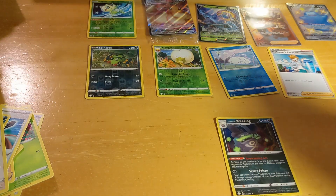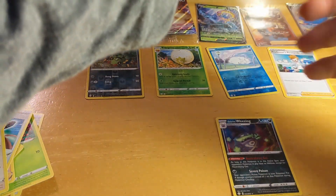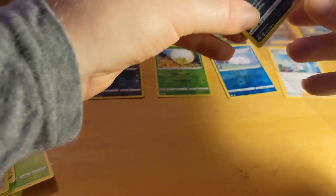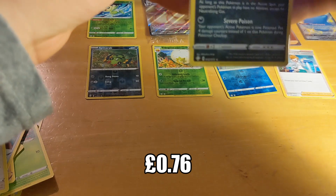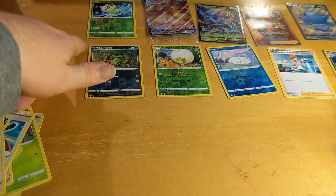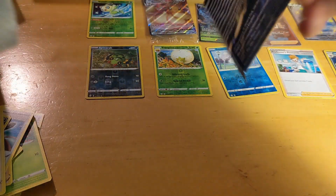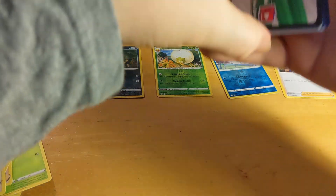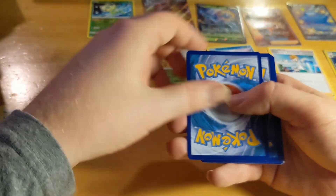I'm already happy with this. We'll package up the Galarian Weezing too because that's a hollow rare. On the back everything looks perfect — the spacing is even on both sides, no markings. On the front it looks pretty perfect to me — I can't see anything wrong. That's definitely a cool card, that may be the best one we have so far. I'll have to check the price later. Maybe you'll see at the end of this video how much it came to, if I actually do some editing for once.